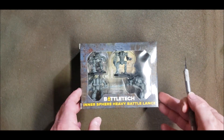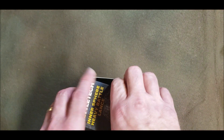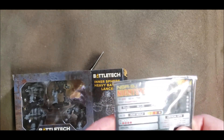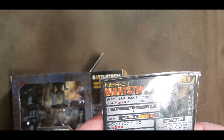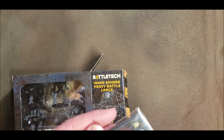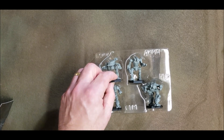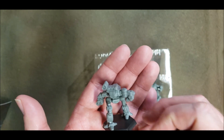Last but not least we're going into the Inner Sphere Heavy Battle Lance. There's the cards. Night Star is in here — yay! That gives us three Night Stars, I think. That'll be a nice little addition to everything. And that's the Bushwhacker — this gives us two of these things now, two Bushwhackers.